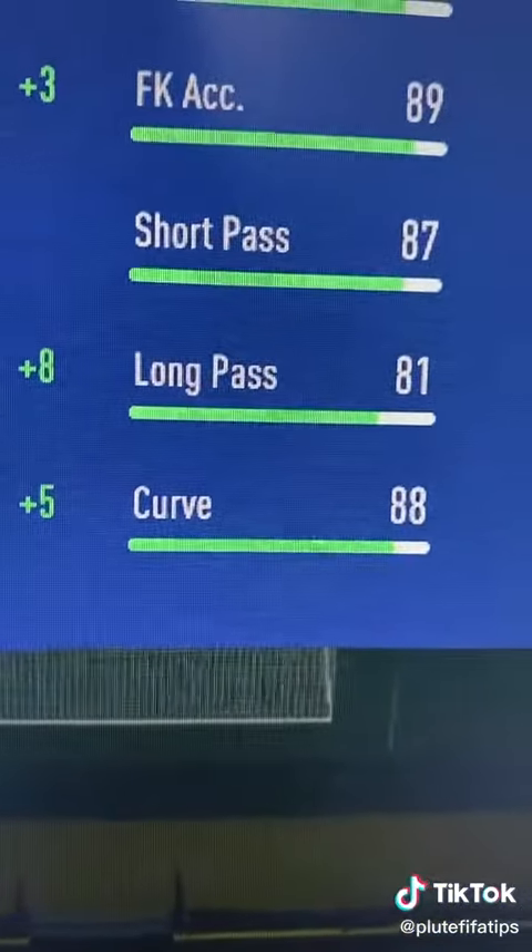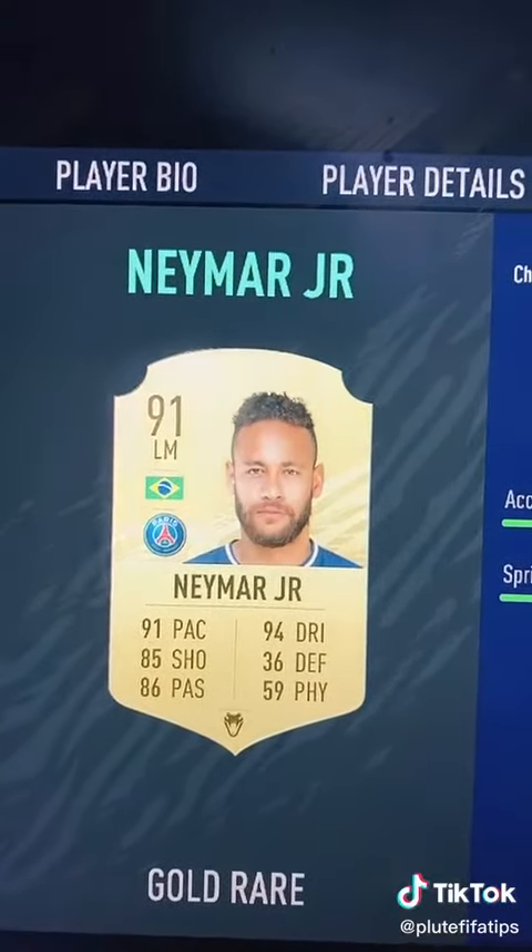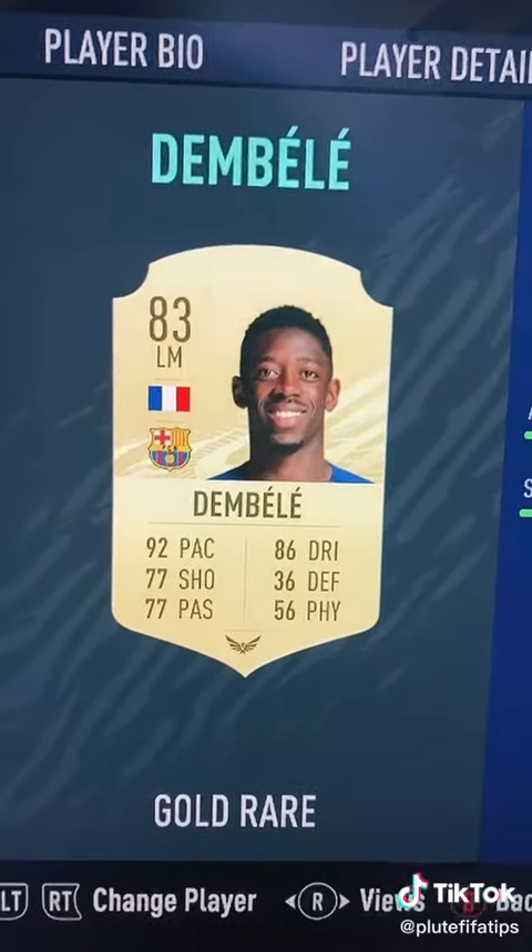Secondly, you want a corner taker with good curve. It's best to use in-swinging corners, so I use a right-footed player on the left corner and a left-footed player on the right corner.